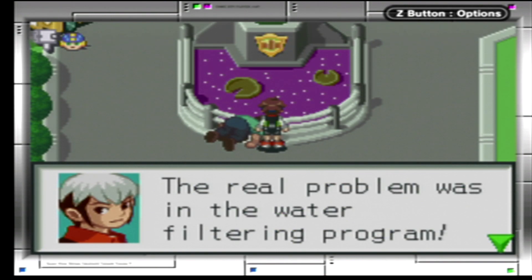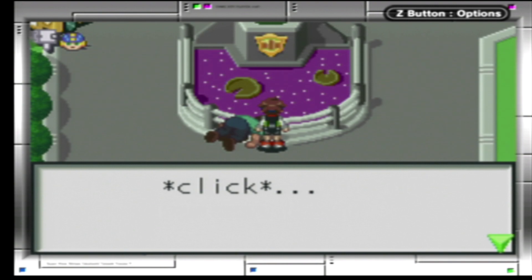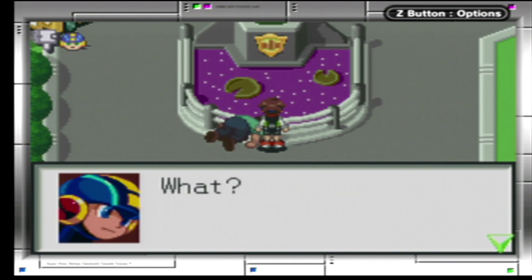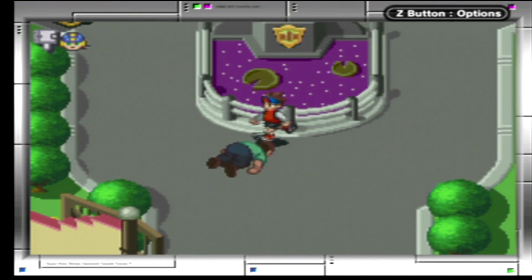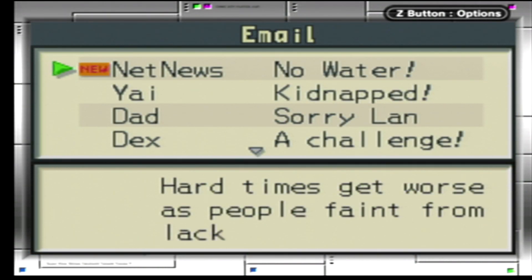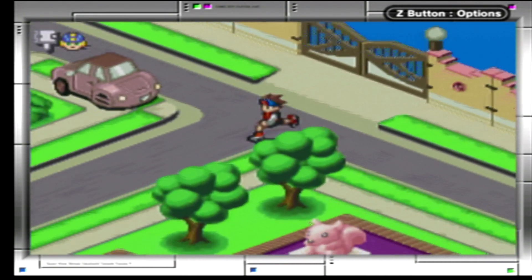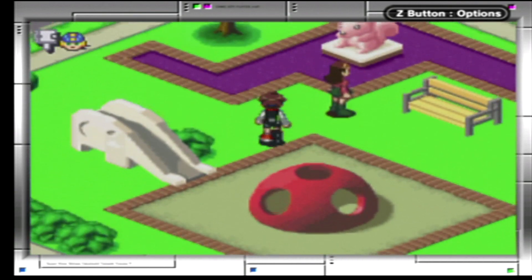People are drinking the polluted water everywhere. The real problem was in the water filtering program. This is all your fault. Just stay out of my way, okay? Lan, I'm sorry I made a mistake. It's not your fault. Wait a minute, let's go. We can't give up now, let's fix this problem for good. Okay, he's alive. Lan, you got mail: hard times get worse as people faint from lack of water. Remember, don't drink tainted water. Now you tell us.